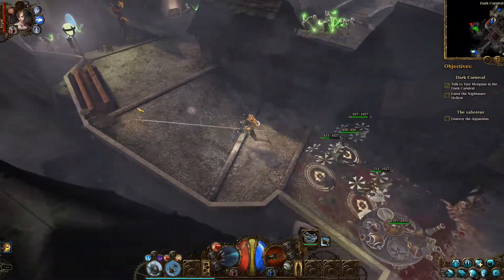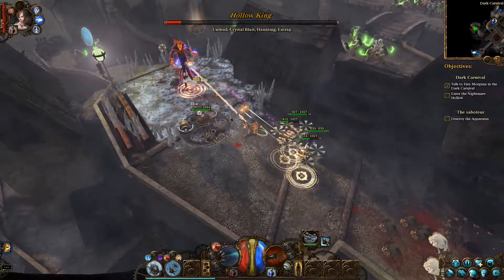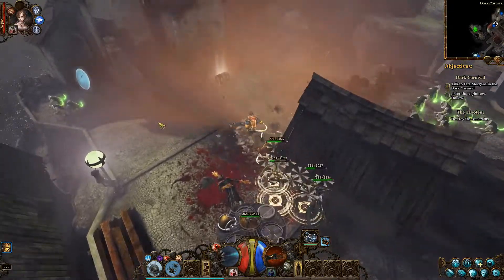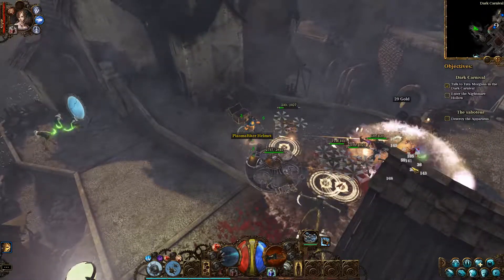We're up to level 13. There's a huge hollow king coming to kill me. That dropped a ring. That's the thing too - I gotta finish leveling up this ring to see if it's worth a damn or not.